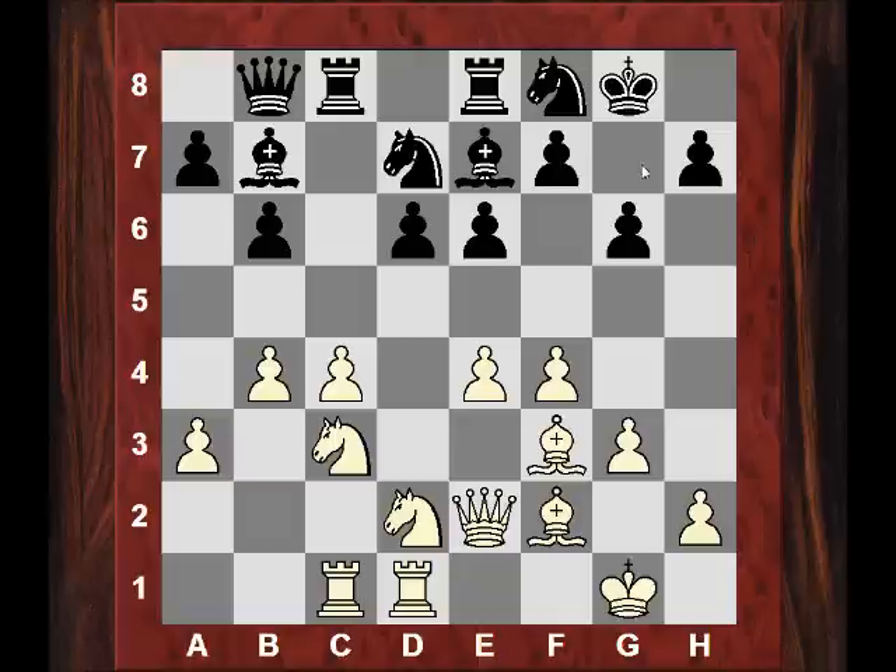This next move looks to be quite weakening for the dark squares — what does black actually get in return? One idea might be potentially to plant the bishop on g7. Another idea is to discourage f5 later, even if e5 is played first. Maybe it is kind of an attempt at prophylaxis, but it does suffer some dark square weaknesses. Can Magnus exploit these dark square weaknesses — these three in particular? Well his next move strikes at two of them straight away.